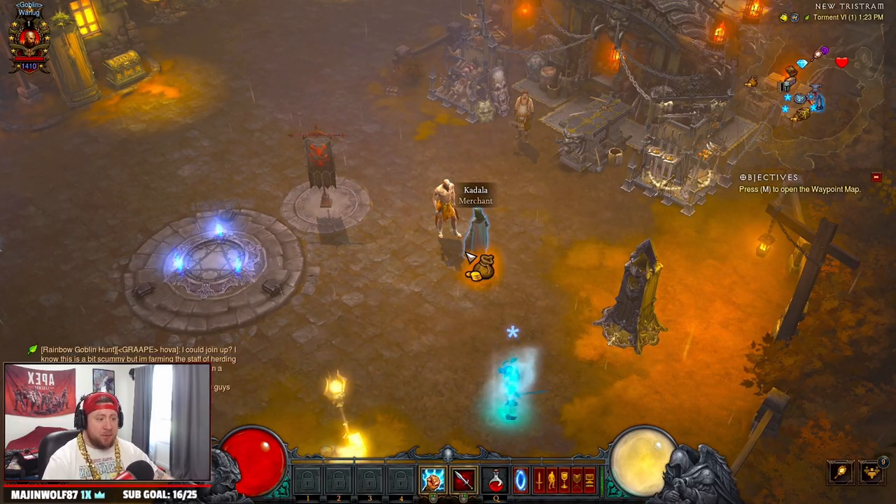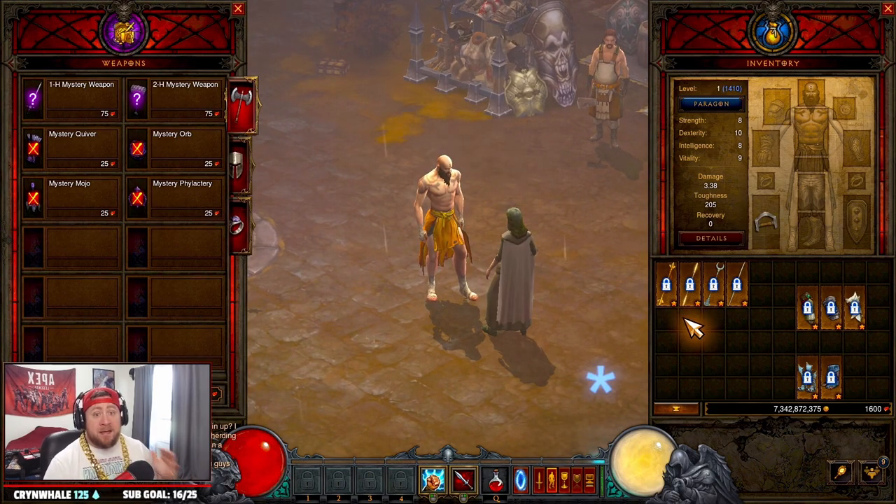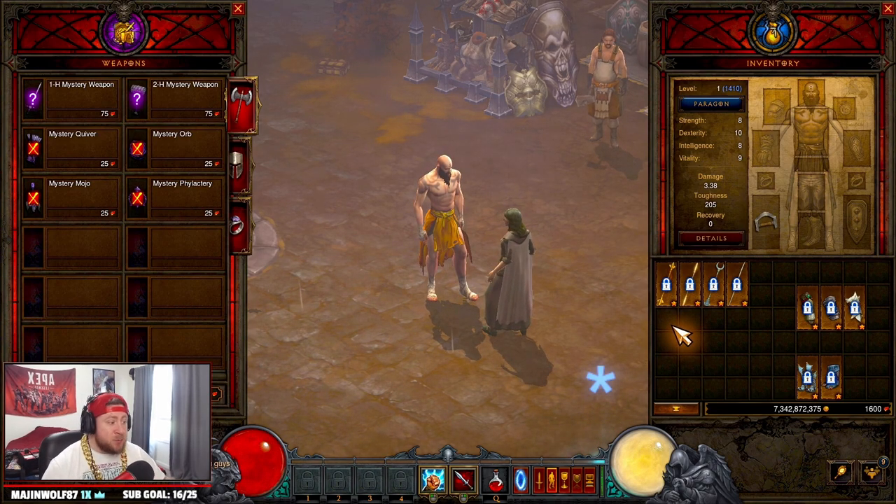The Monk is going to be the best class for pushing with LoD Wave of Light, and it's still solid for speed farming or doing T16s. Wave of Light is going to be the best build in Season 27. We're going to talk about some items to help you get to 70 quickly if you're going to start off with the Monk and what to keep.